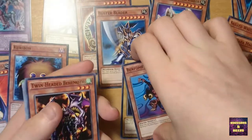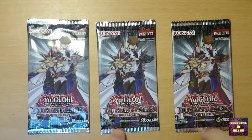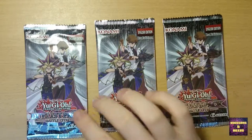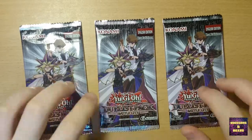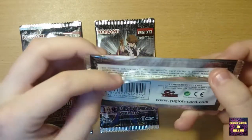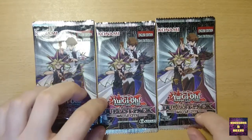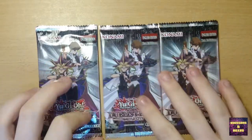Let's continue to the three booster packs lying around here and see what's in those. We got the three Duelist Pack: Battle City packs — five cards per pack. I bought these for 2 euro a piece, so six euro in total for 15 cards. These packs contain a lot of monsters from the anime, such as Jinzo, Blue-Eyes, Dark Magician — all cards used in the Battle City series. Let's just see what's inside of them.